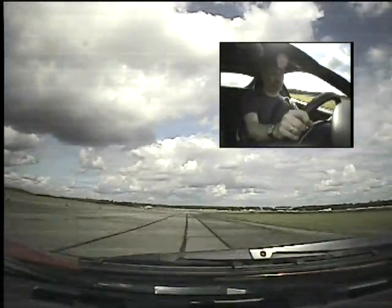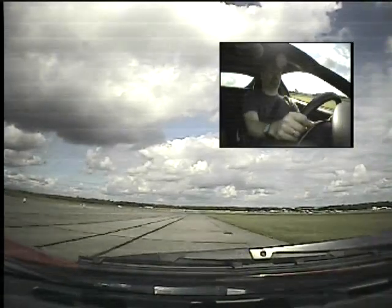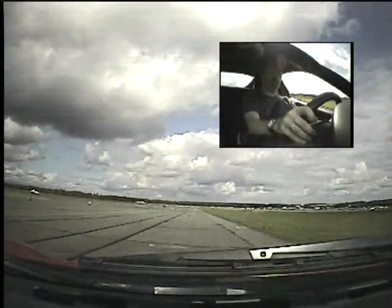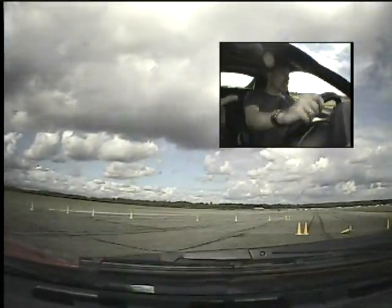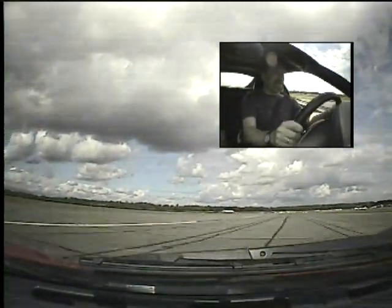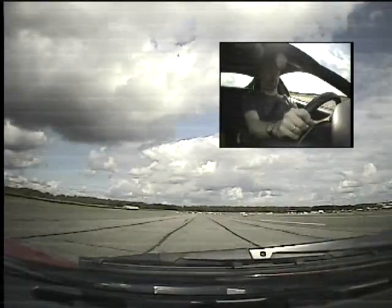Up a gear, up another. Start to brake, slow it down a bit more, a bit more brake. Then you've got a chicane coming up, so down two gears. Good, left, right, and then back across to the left to go through the two yellow cones. I can't help looking behind me — I'll let you know if there's anything behind us as we go. Up a gear, up another.